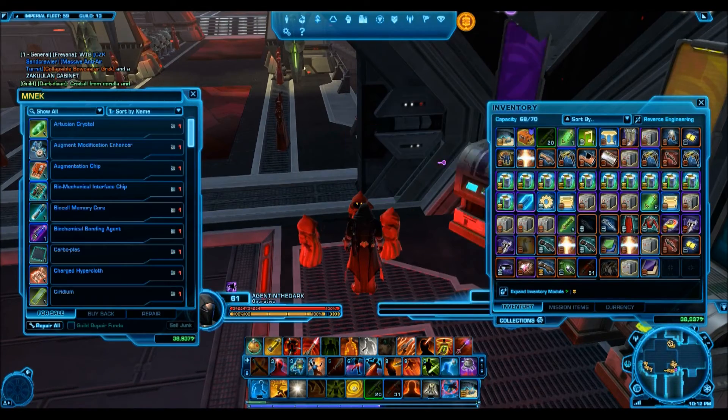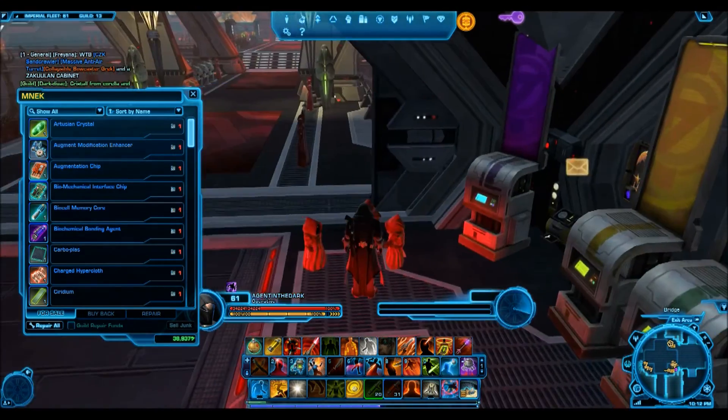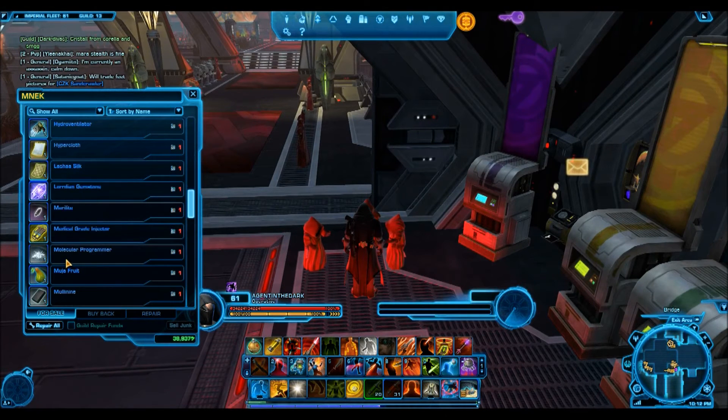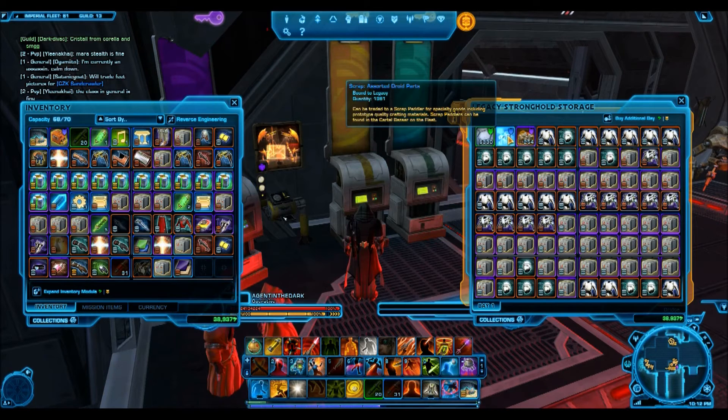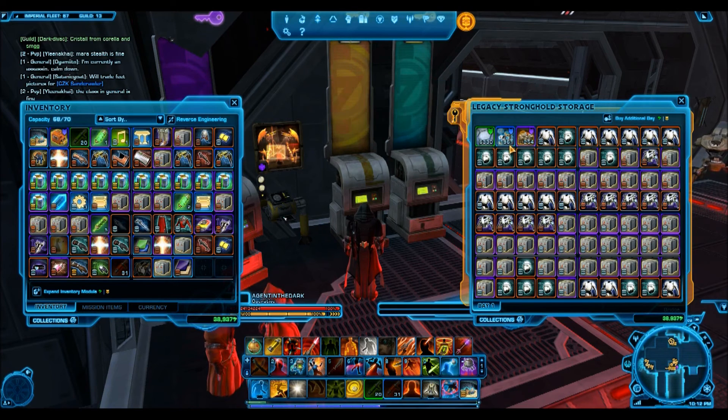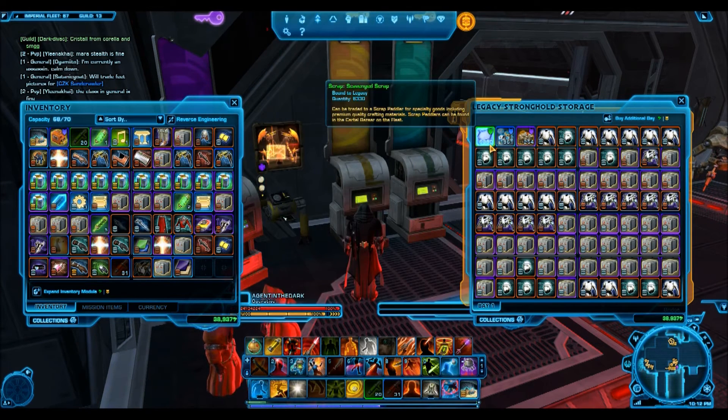That's basically the point of this video: if you have Jawa scrap, spend it on companion gifts, not on crafting materials, and you will make a ton of credits. Looking at my own inventory, I have 6,330 green, 1,961 blue, and 254 purple Jawa scraps. I did the math and at current GTN prices that's worth over 55 million credits in companion gifts. If I had spent it on crafting materials instead, I'd be looking at around 10 million credits.